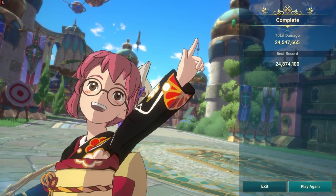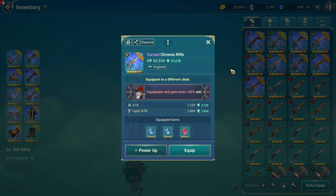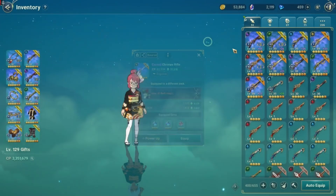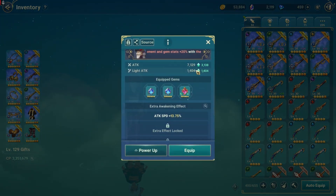Let me calculate first. Based on the numbers we have, the final average for using the Kronos Rifle on the Water deck — even though it has higher attack than the Divine Rifle — the average is 22,174,836 over 10 runs. Comparing it to the Divine Rifle, using Divine Rifle gave us an average damage of 23,847,136. That's almost 1,000,000 more damage higher than using Kronos Rifle. So I think there's a clear winner here — go for Divine Rifle instead of Kronos.